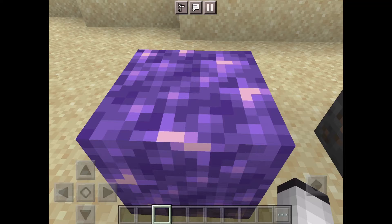Today I'm going to be rating ores in Minecraft. So we have the amethyst block. It's not really an ore — it's not like an ore — but it technically is. I like amethyst a lot in real life, so I'd give it a 9 out of 10.